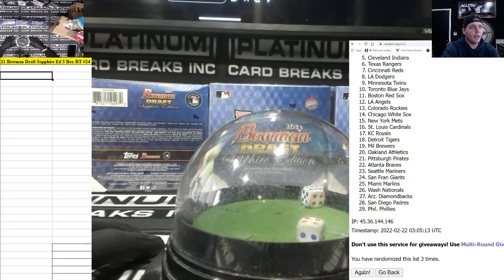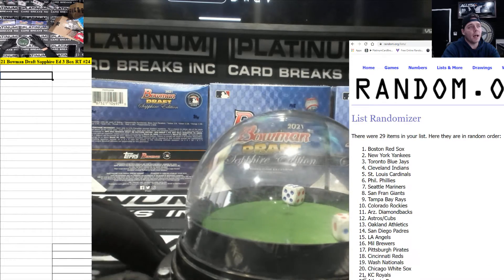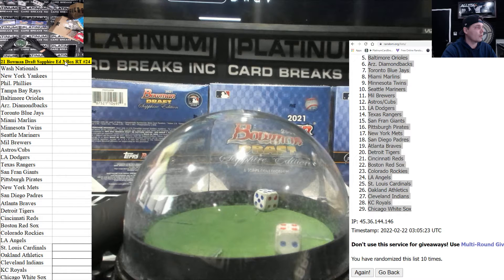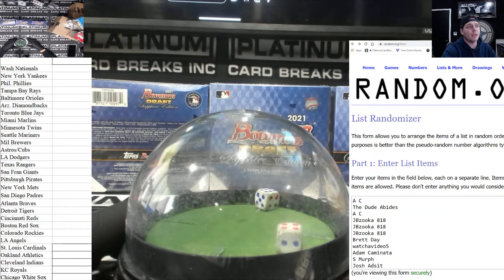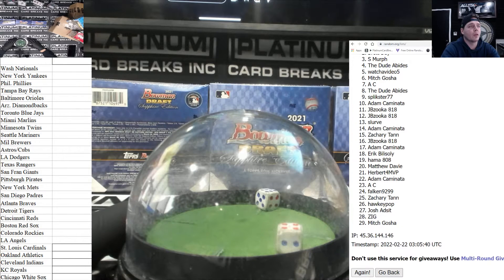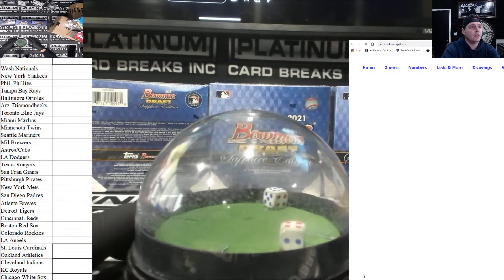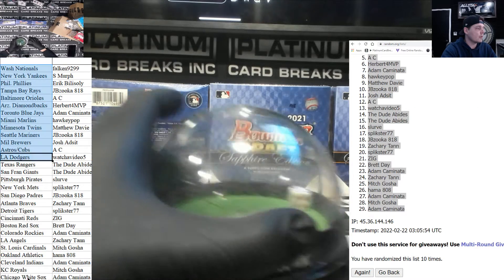Two, three, four, Pony Boy, six, seven, eight, nine, last and final time, ten. We got the Nationals up high, down to the White Sox. What up Chicago! All right guys, here we go with the players in the game. We got AC all the way down to ZT, 29 on the board, we're rolling 10. Two, three, four, five, six, seven, eight, nine, and ten. Falcon up high, down to Adam. All right guys, there it is — let's put this in order.